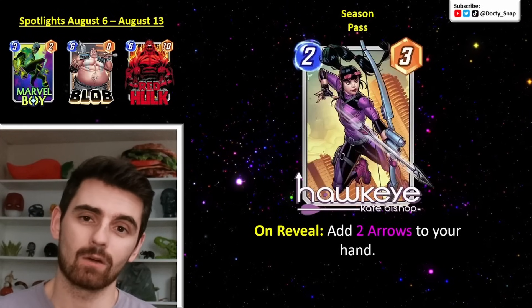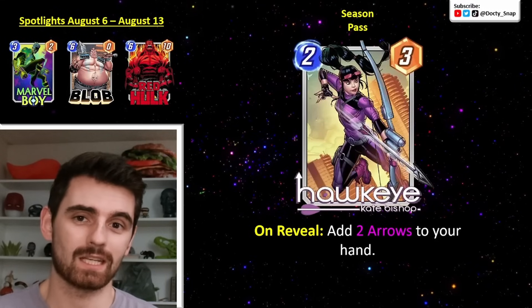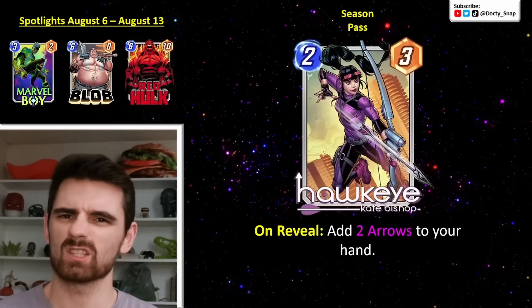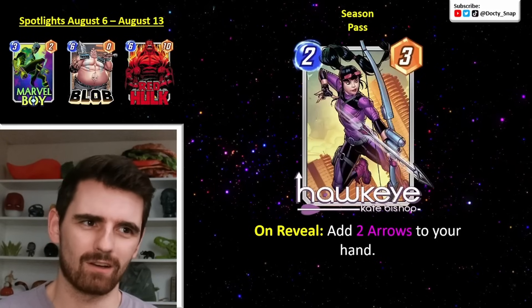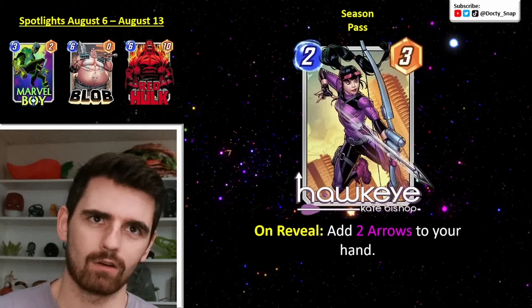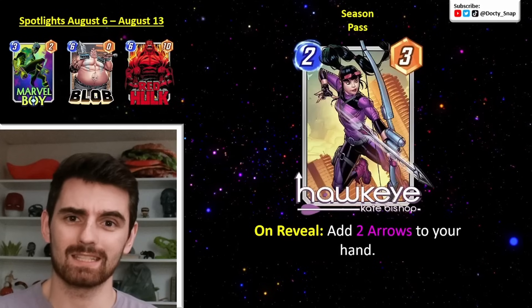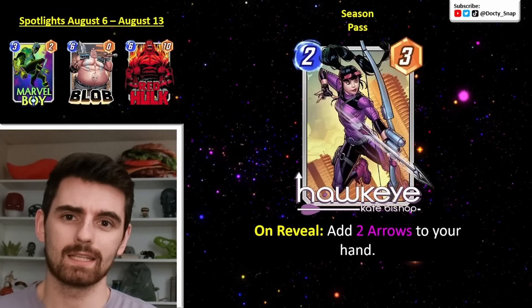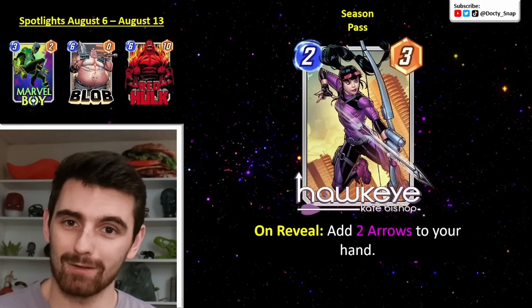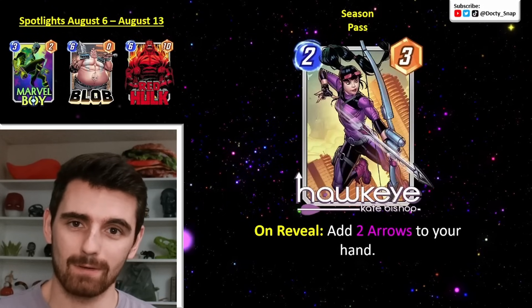I'm going to go into the detail of Kate Bishop, her abilities, some decks I think she works in that you can try out right away when the season starts, as well as the pros and cons and my overall ratings on this card. The new season starts August 6th. Kate Bishop is the season pass card. Marvel Boy is the new card coming to Spotlight that same week — I'll have another video on him coming out tomorrow, so stay tuned. I'll also go into detail of this Spotlight Cash.